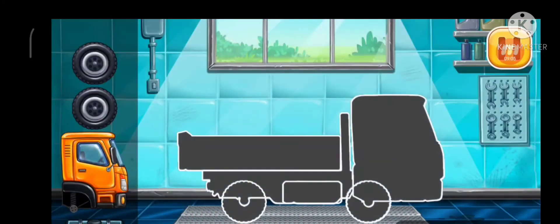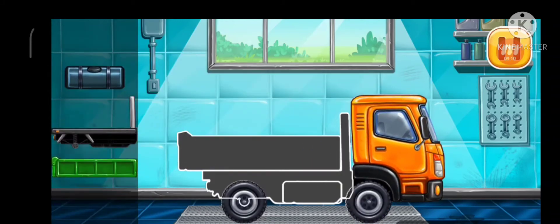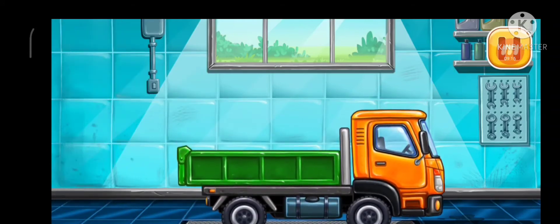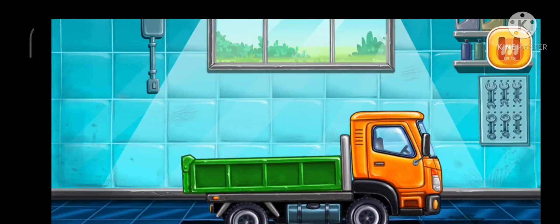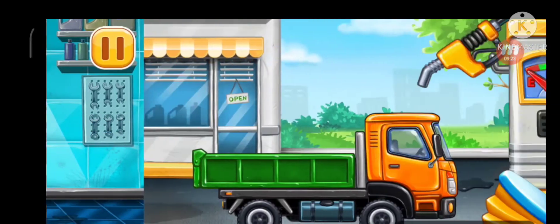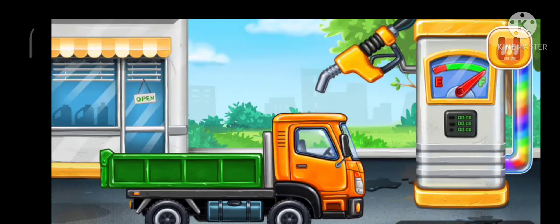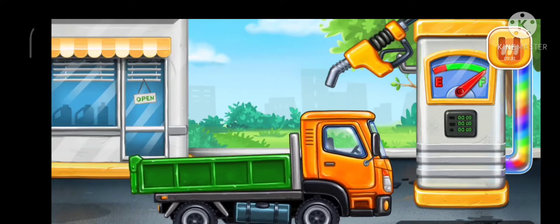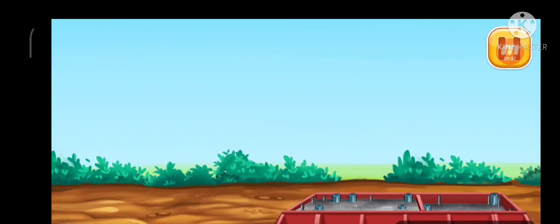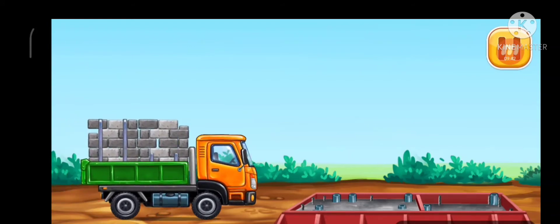We have to assemble the drop side truck. Load stock. Filling — drop side truck, pump. Amazing. Let's fill the first floor. The second floor.